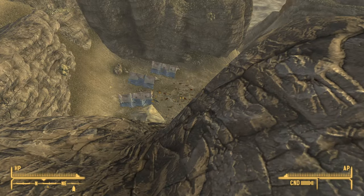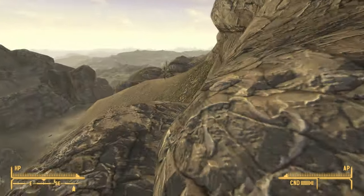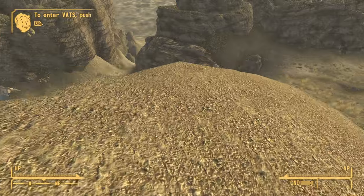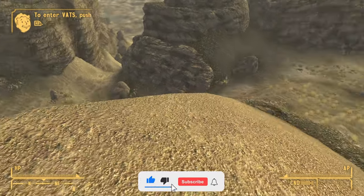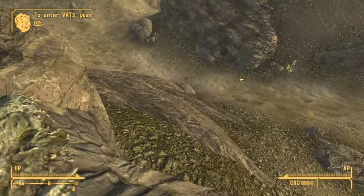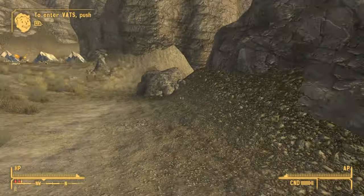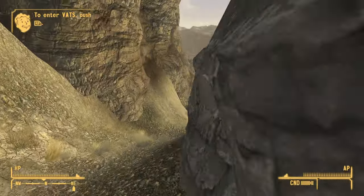Do the same thing here — don't jump down. If you look down, that's the camp I was referring to and there are a lot of cazadors there. Hug the ledge on this side. When you see vegetation growing out of the ground, jump down and go through that crevice. Be relatively quick about it — if you just run for it the cazadors will chase you, but if you jump there's a chance you might outright avoid them.